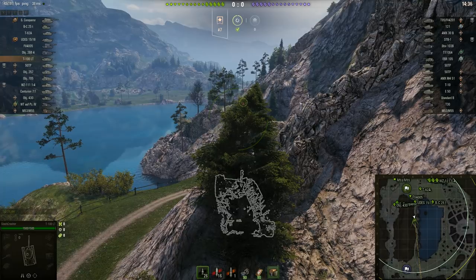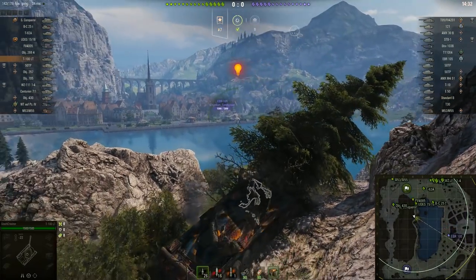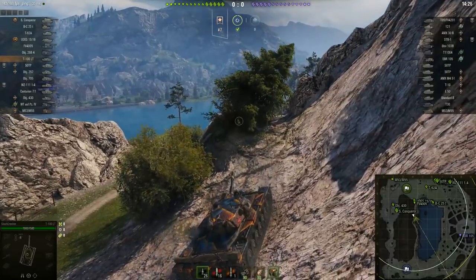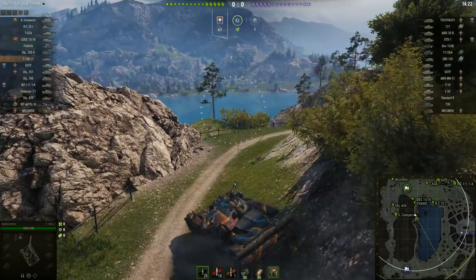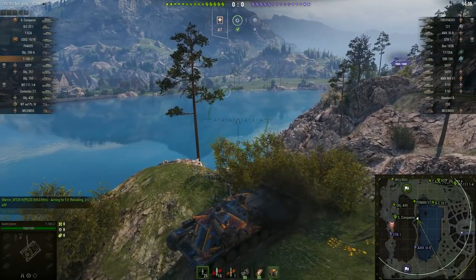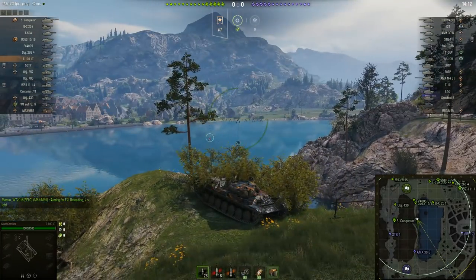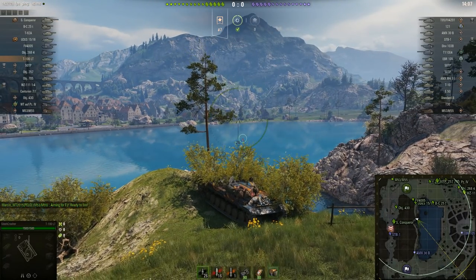Except he's not actually spotting any targets for his team — well, he spotted one, but in return something spotted him. This is where the extremely good mobility comes into play. The T100LT is very good at rushing forward and getting into sneaky positions, and it's equally good at getting out. It helps if you pre-position yourself for a speedy exit, which is exactly what he's doing here. This is the more traditional spotting bush, rather than the bush he made for himself.